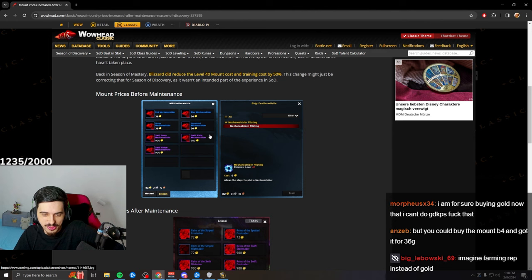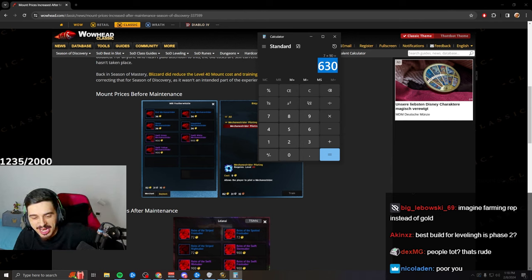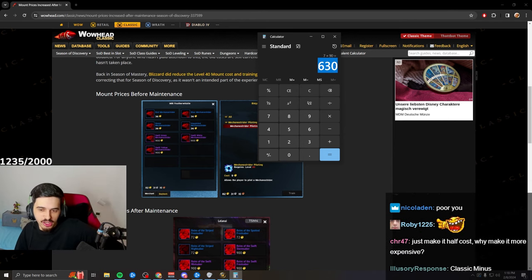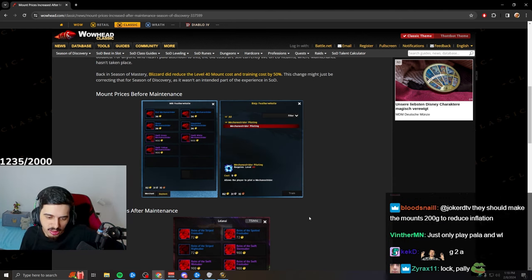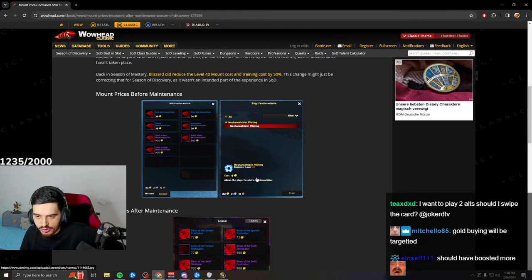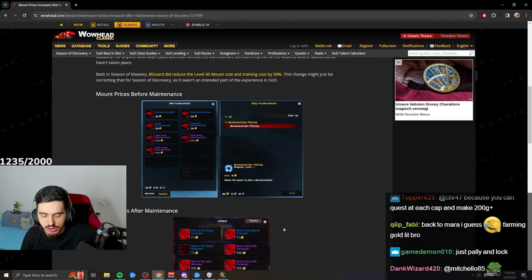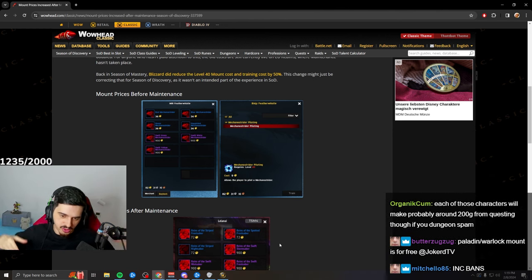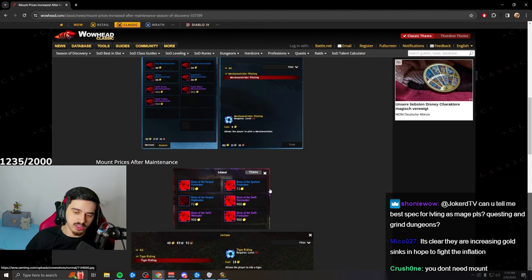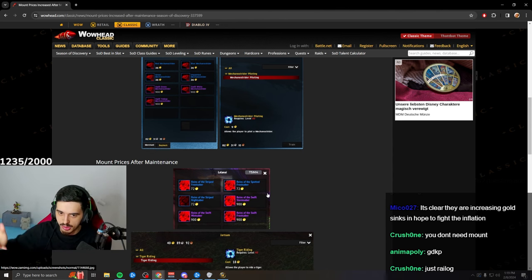If you level seven characters to 40 and spend 90 gold each, that's 630 gold — maybe reconsider how many characters you level. Make sure you find good ways to make gold because it's not cheap. I'm probably playing one or two characters in the first few weeks. It'll only be hard early on; just don't over-extend and find yourself unable to afford mounts or spells. Nothing has really changed — it was just the SoM version people were seeing.